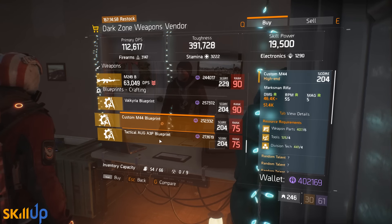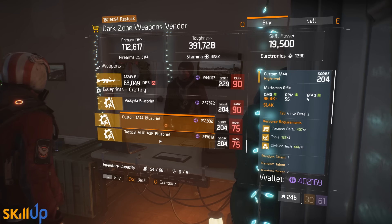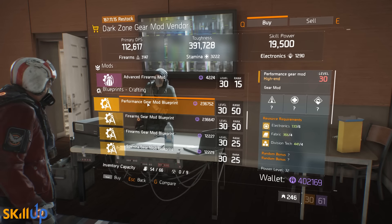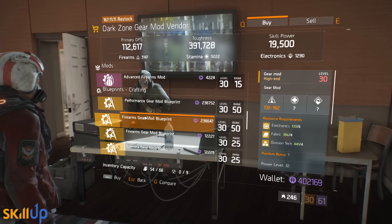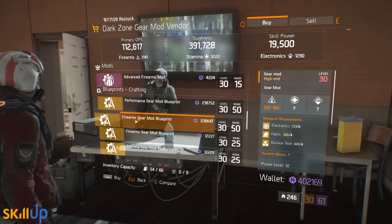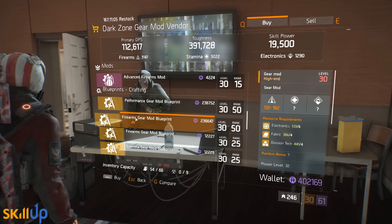If you're interested in blueprints, there's a Custom M44 blueprint and also a Tactical ORG. These are two blueprints we would have been really excited about had they been 229, but sadly they are only 204. So unless you're doing some sort of Alpha Bridge build and want to craft 204 stuff, steer clear — it's not worth it.